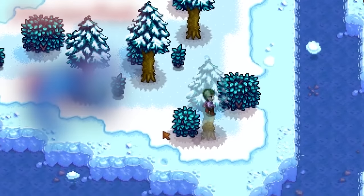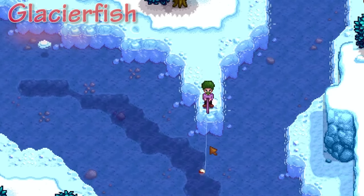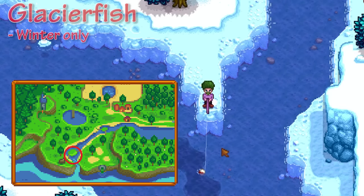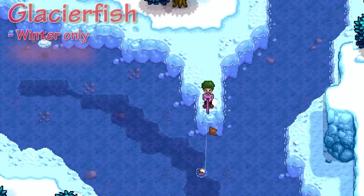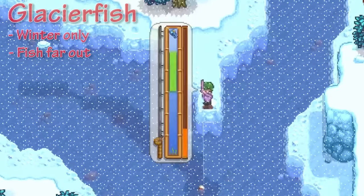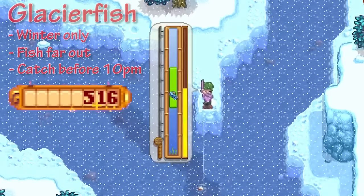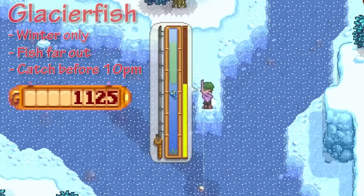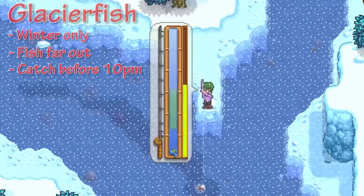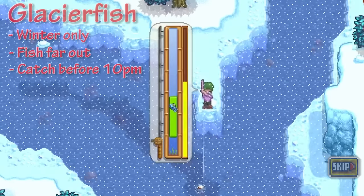The fourth fish on our list is the Glacier Fish, which is probably the second hardest in my opinion after the Legend fish. This is caught during wintertime and is found at the bottom of the small island in Cindersap Forest. What you need to do is just go to the tip of the island and fish as far out as possible. Though the weather doesn't affect this fish, you do have to make sure you catch it before 10pm. If you try to sell this fish, it will sell for roughly about 1,000 — not that expensive compared to fish like the Legend fish, but whatever. I'll leave you guys to watch this; press the skip button if you want to jump to the next one.